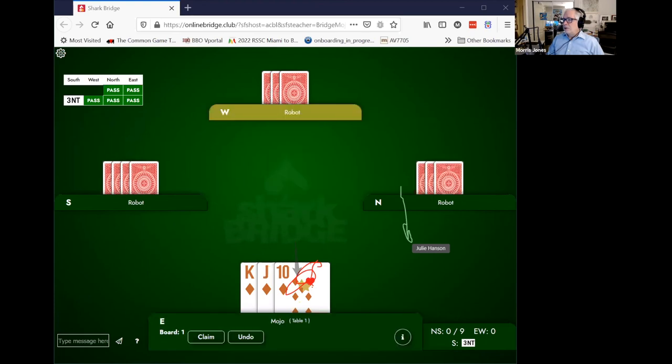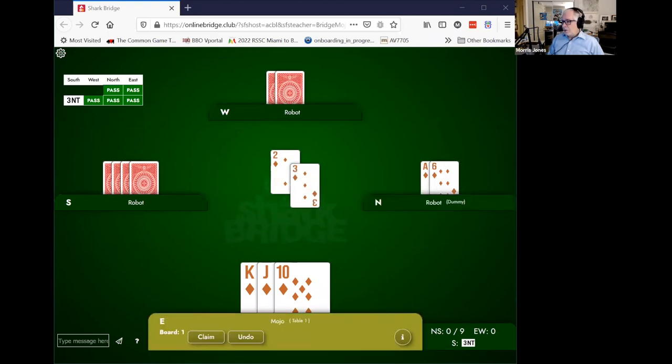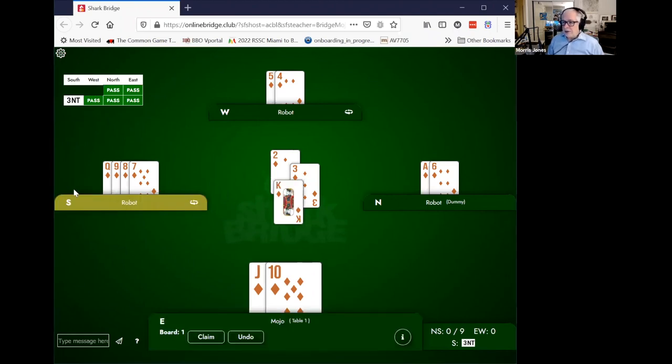Let's look at this one. Partner leads the two. Declarer plays the three. What card do you play? Some of you are changing your mind. It is the king — we have to play third-hand high in this instance. We don't know where the queen is. Either our partner has it or declarer has it. In fact, if we look at all the cards, we can see that the declarer is holding the queen. With the king in this position, that's the only trick you're getting — declarer is always getting the queen and the ace. So you're doing the best you can, but you need to take this trick. If you don't take the trick, you may be in a situation where you can't get any tricks in the suit. Your partner has led to your suit — that's a good time to take it.